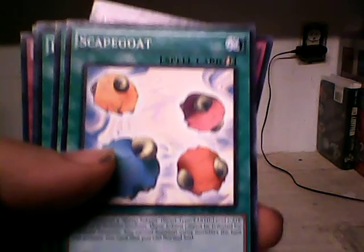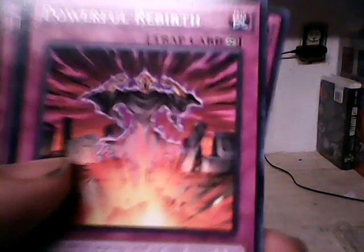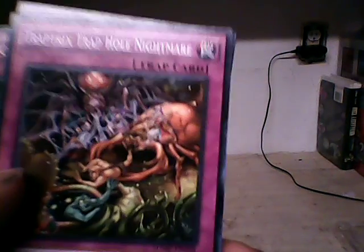Now for the spell and trap cards: Pendulum Rising, Sacred Sword of Seven Stars, Terraforming, Mystical Space Typhoon, Skatecoats, Pendulum Back, Powerful Rebirth, Trap Tracks, Trap Hole Nightmare, Torrential Tribute, and Anti-Spell Fragrance Epidemic Virus. This card - you can definitely use it to get rid of spells or traps. I prefer to use it on spells because they're more dangerous. With trap cards on the spell cards, it's a bit easier to see what your opponent has face down.